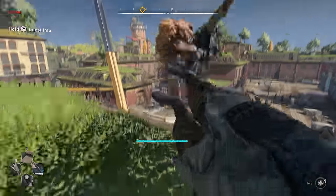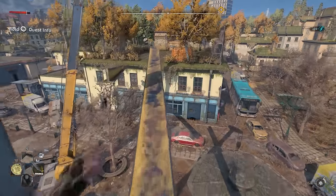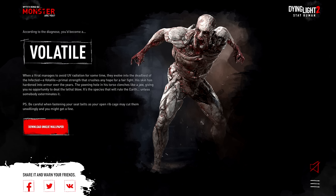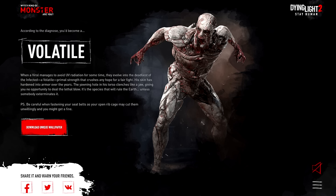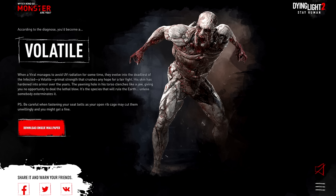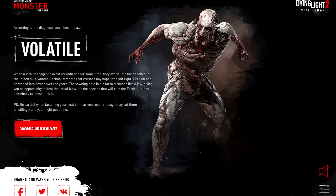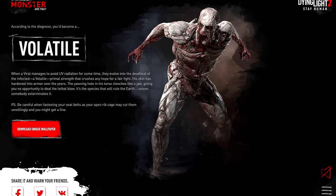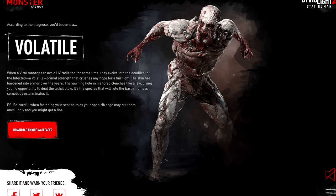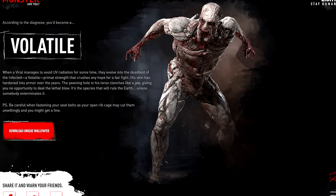When a viral decays in the sun, they turn into a biter. But if they retreat to the shadows and stay away from UV light, they evolve into the deadliest of infected — a volatile. Primal strength that crushes any hope for a fair fight. His skin has hardened into armor over the years. The yawning hole in his torso clenches like a jaw, giving you no opportunity to deal the lethal blow. It's the species that will rule the earth.